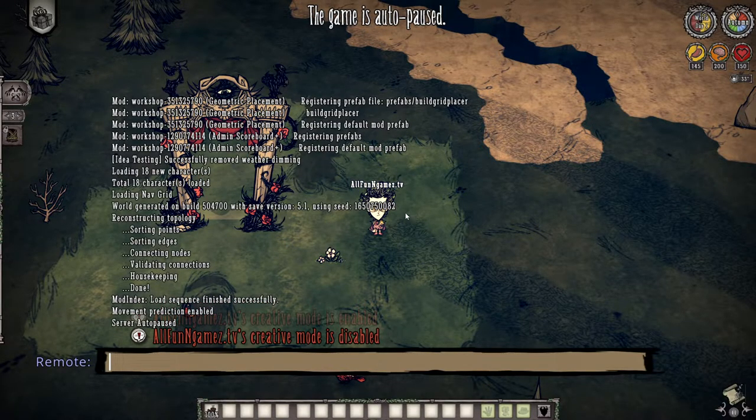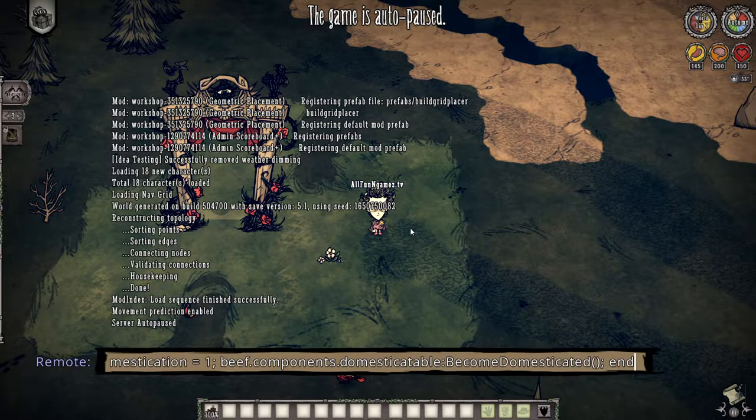Ignore the super long command because it's going to be inside of the description. All the stuff that I use here is from the wiki, just like anything else. Most of the Don't Starve information comes from the wiki — thank you to the people that update it all the time and keep it looking great. So as we go ahead and do this, we enter in the super long command.